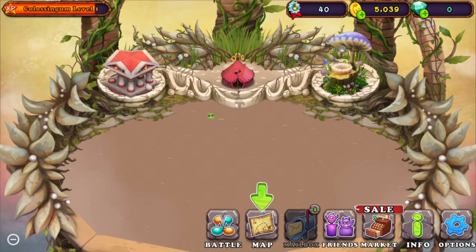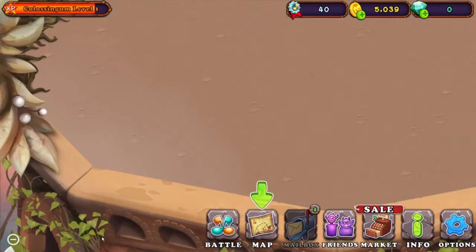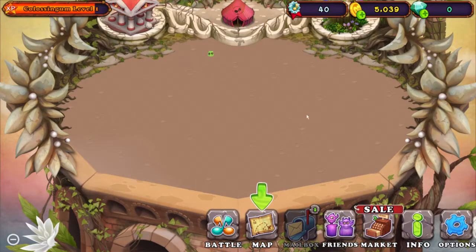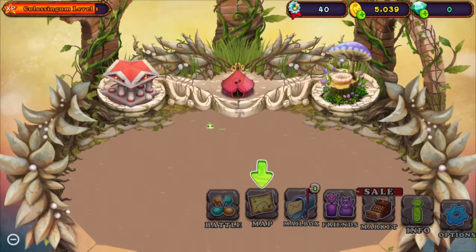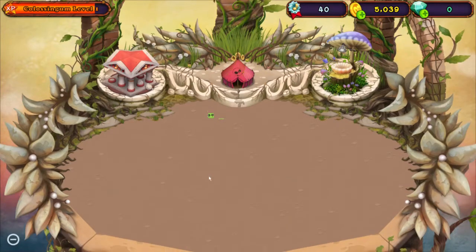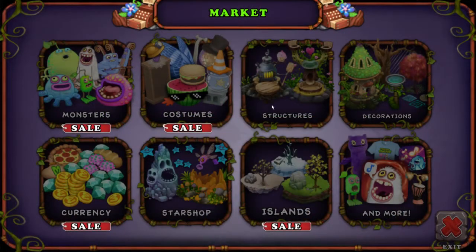The bug happens when you're first in the Colosseum - when you first unlock it. The first time you can trigger this bug is when it asks you to speed up the upgrade with diamonds, and if you don't do that and decide to click the marketplace, this will happen.